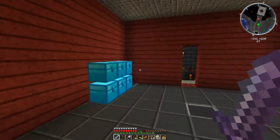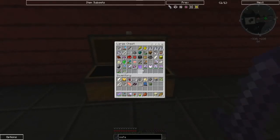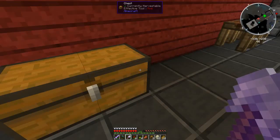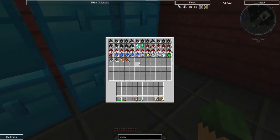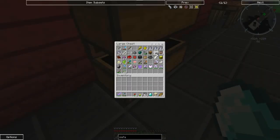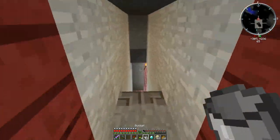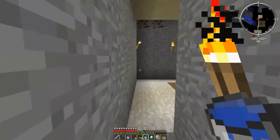I need another chest. I don't know if I'm going to do an ME system or whether I'll just stick with diamond chests and improve some of these chests. An ME system - anybody who's put one together will know how much of a pain it actually is. I need two buckets - there's one, there's two.